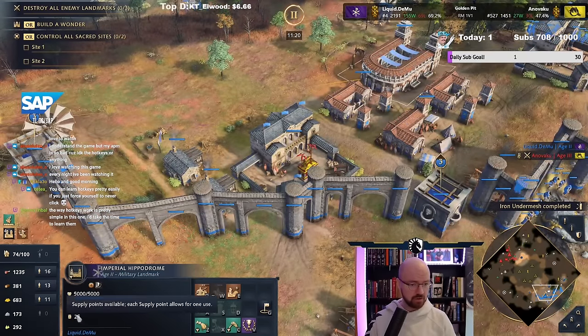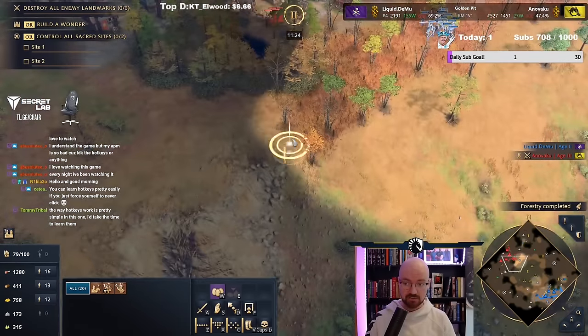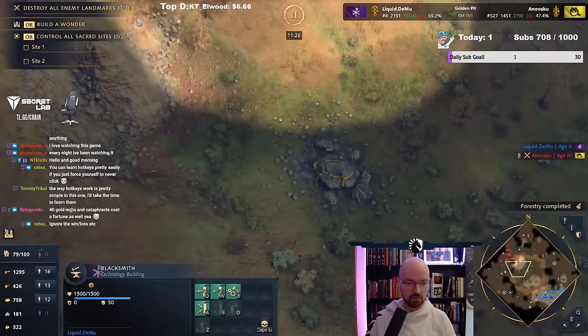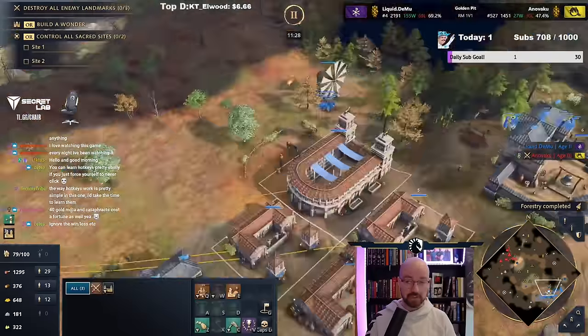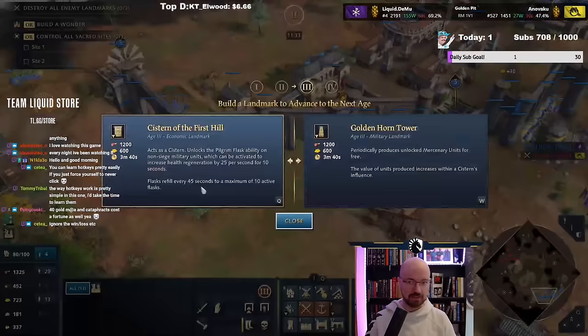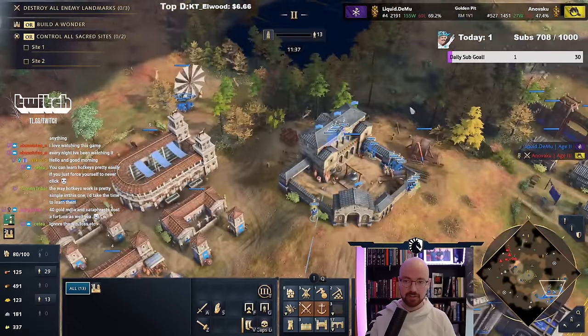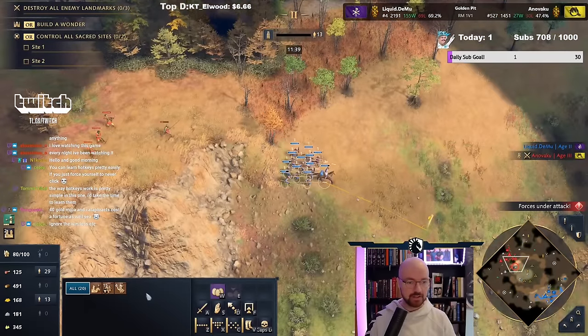As we're teching up here, I've got a lot of triumph points available for when we do hit H3 and maybe get cataphracts on the go. We've got enough to tech up. We just missed that. We'll put this Golden Horn Tower in a nice, safe location, so as not to get refuged.